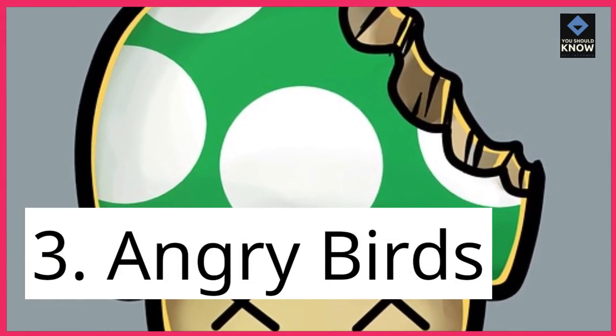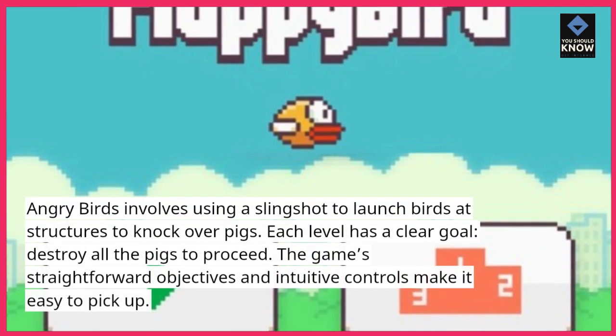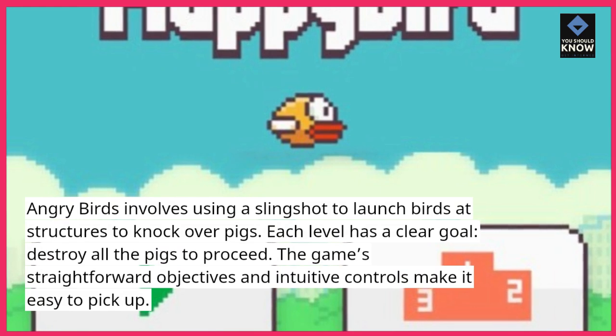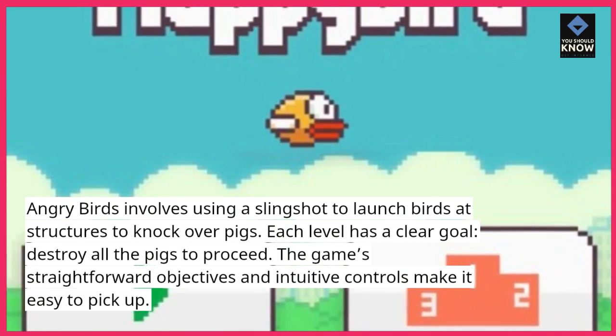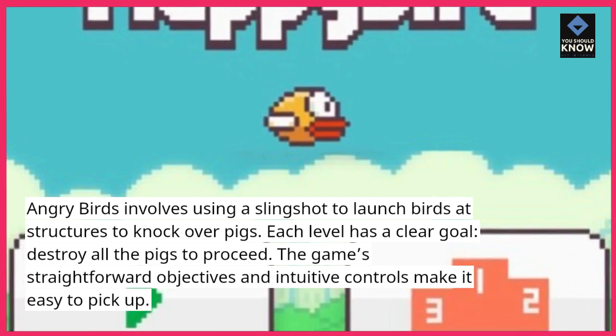3. Angry Birds. Angry Birds involves using a slingshot to launch birds at structures to knock over pigs. Each level has a clear goal: destroy all the pigs to proceed. The game's straightforward objectives and intuitive controls make it easy to pick up.